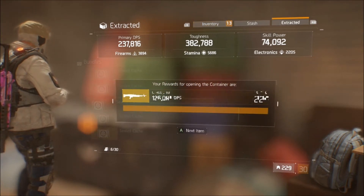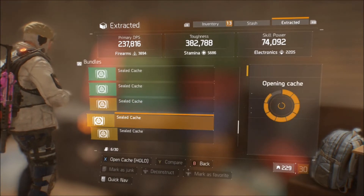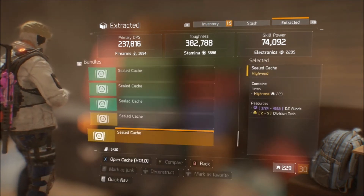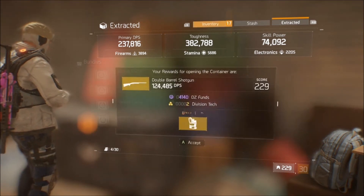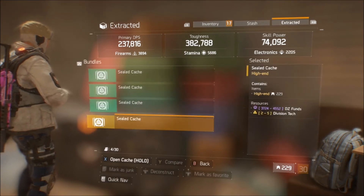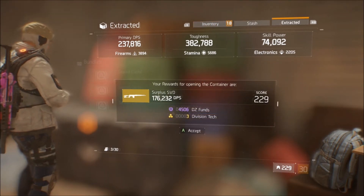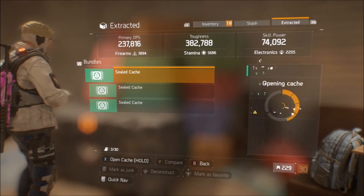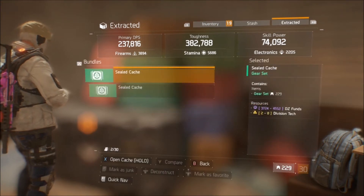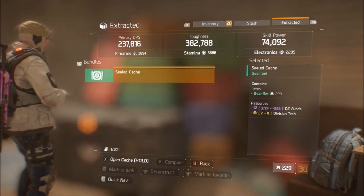Number two: grinding Phoenix Credits. I know some of you guys are lazy when it comes to doing dailies and weeklies, but they really don't take that long. If you do a bunch of search and destroys one day, you can stack up three weeks' worth of weeklies. You'll want to grind Phoenix Credits because they're adding Level 34 mods, and most of you probably have Level 32 or 33 mods. Save up for blueprints, new mods, and possibly new gear set blueprints.